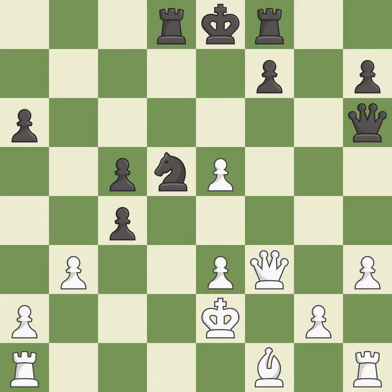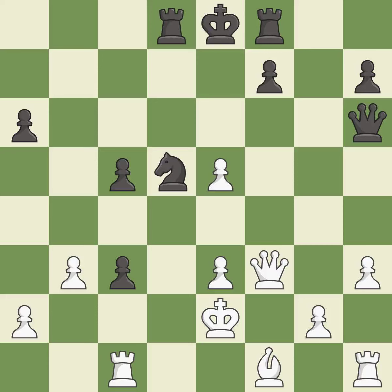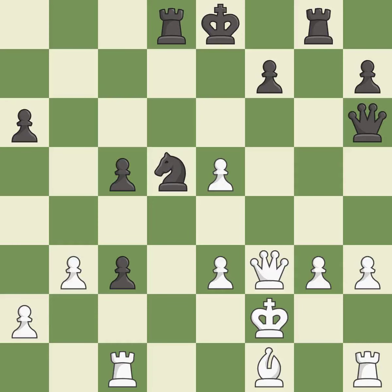This defends the attacked knight. This misses an opportunity to capture a free pawn. This allows the opponent to create a passed pawn — it is a miss. The pawn is now passed because it can no longer be challenged by opposing pawns as it tries to promote. This is the only good move — it is a great move. This threatens to win a knight.